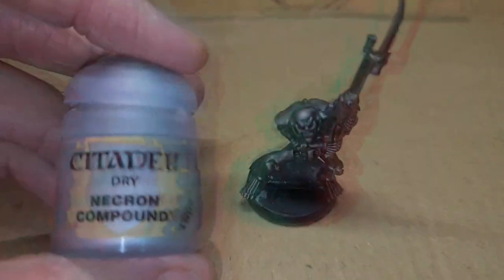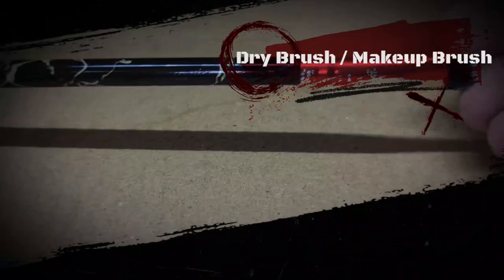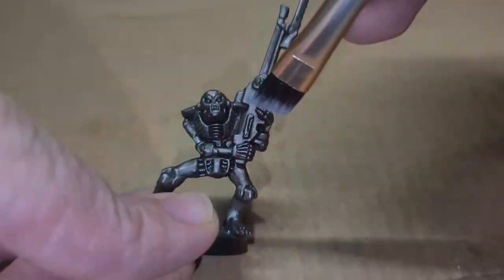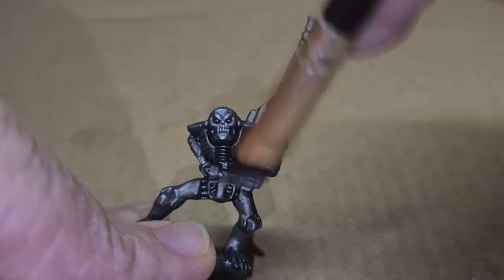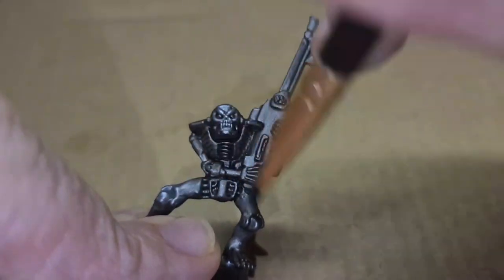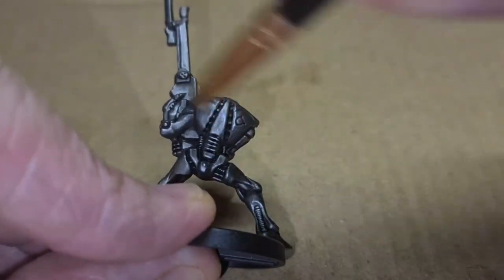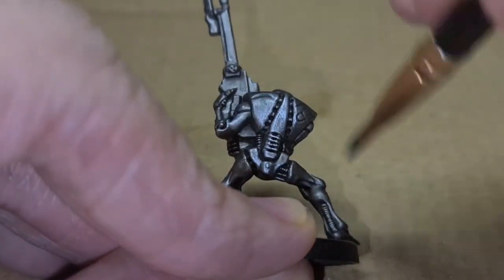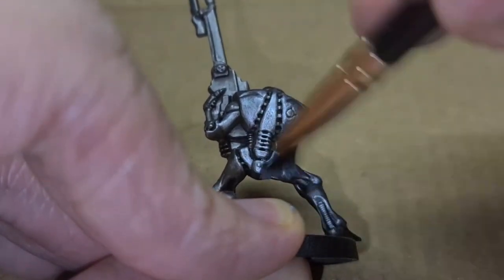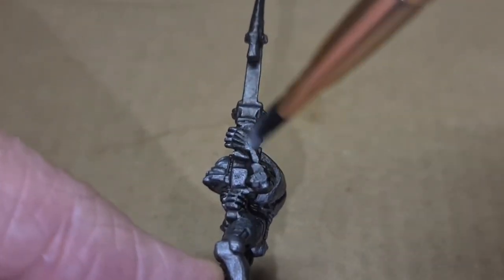Now I use Necron Compound — I thought, why not use a Necron paint on this Chaos Android slash Necron. I use a makeup brush for the dry brushing, focusing on all the raised areas: the face, the fingers, and the top surfaces. A little tip: makeup brushes are really nice for dry brushing. You can get a big pack of all different sizes really cheap, so you don't need expensive ones — just get some cheap ones and smash it all over the model.